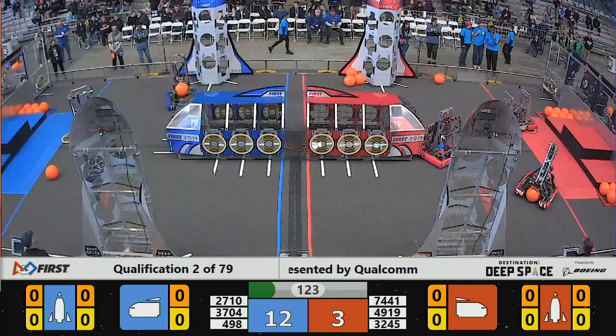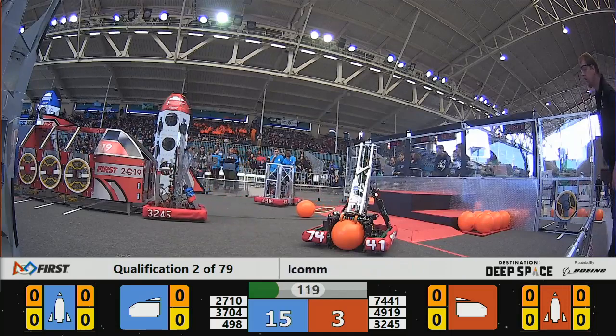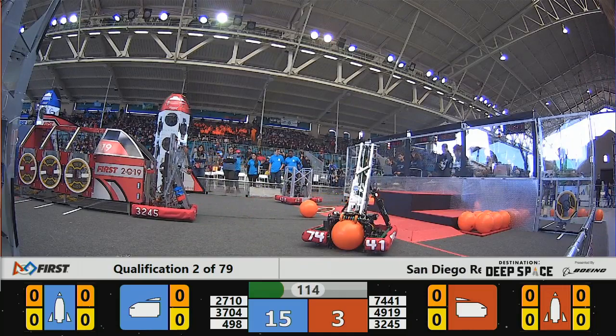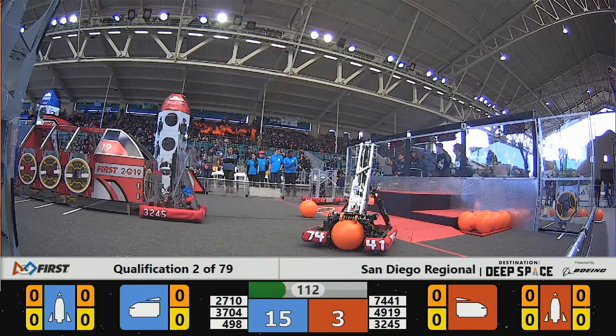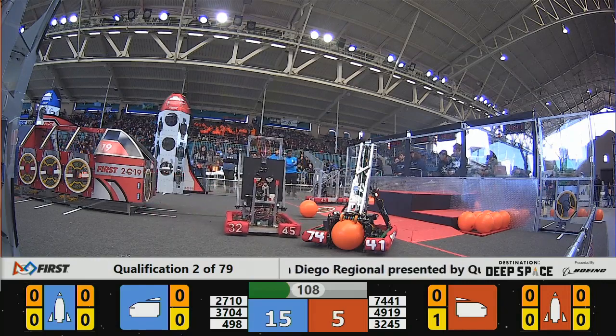Out of the gate the Blue Alliance has a pretty big lead, 12 to 3. Just over two minutes left to play. Cobra Commanders 498 for the Blue Alliance trying to get a hatch panel on that cargo ship. Meanwhile their partner over there on the near side of the field trying to get a piece of cargo into the cargo ship.